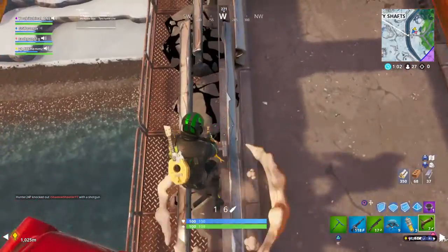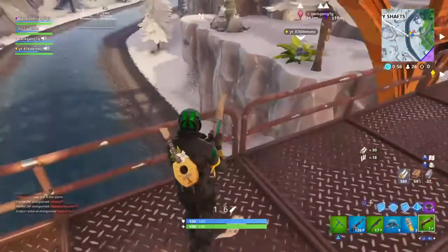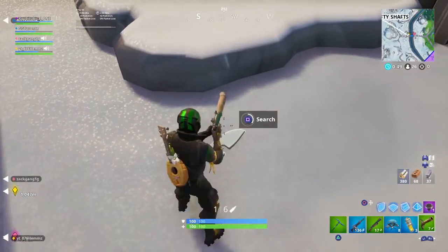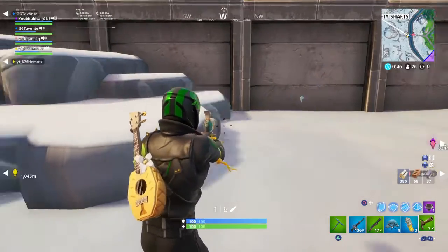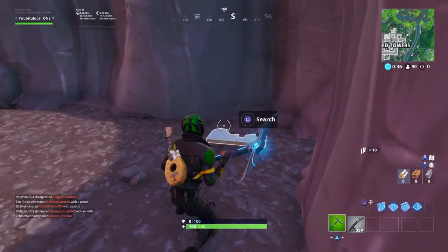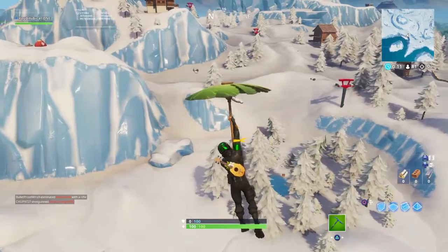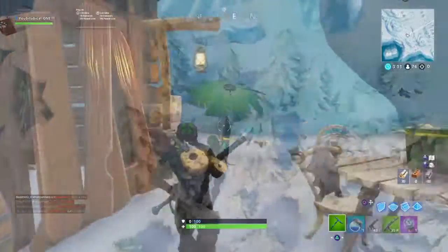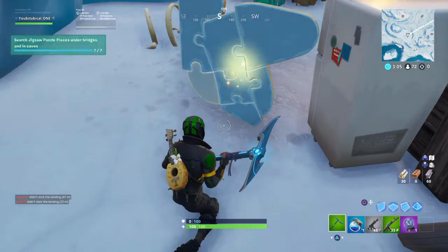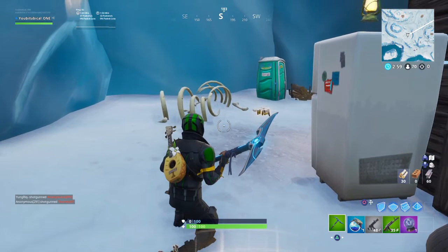Next, I'd recommend the one under the bridge near Paradise Palms. If you're coming from Paradise Palms, get the one under the bridge, then head to Fatal Fields and search those ones. From Fatal Fields, head to Tilted where that cave is — land there and search that one. There's also one at Sunny Steps below the cave there, so check there if you're close to Sunny Steps. That should cover all of them.